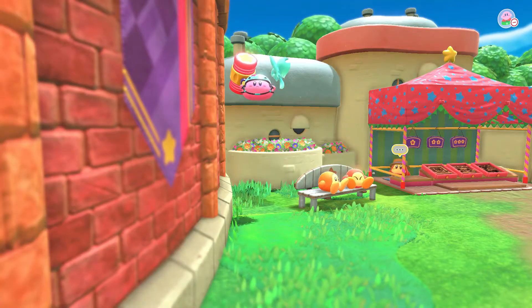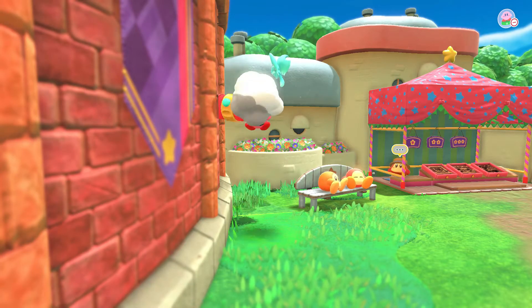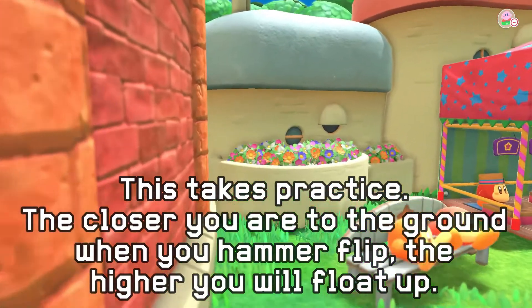Go next to the adventure with your two qualities, and keep floating until you start losing air. Then press the B button, slam your hammer into the ground, and then immediately press the A button.